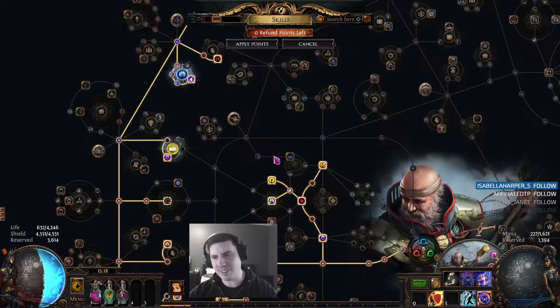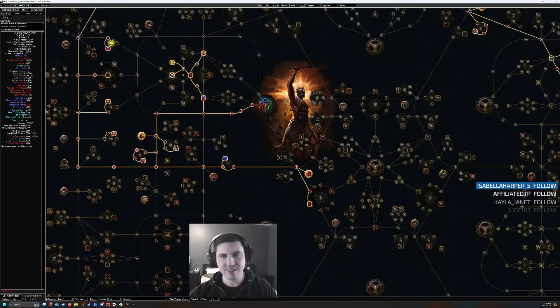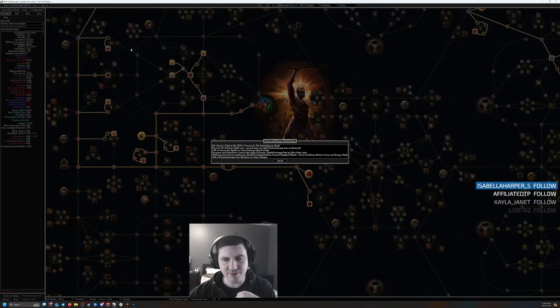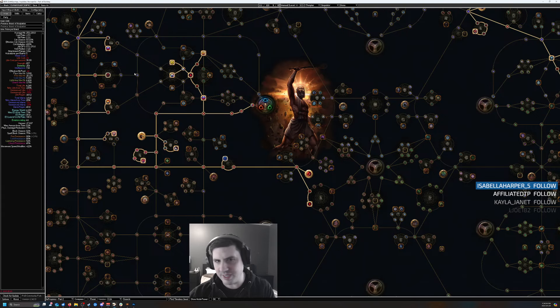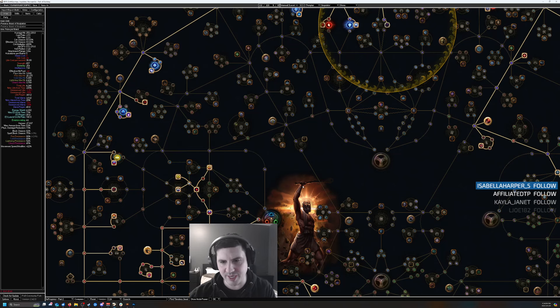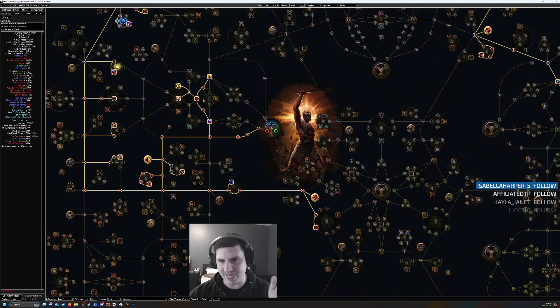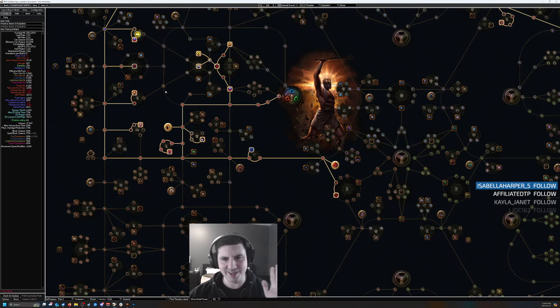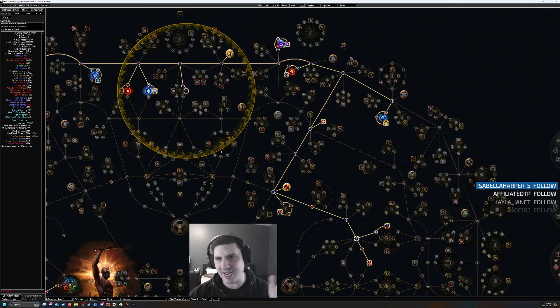The damage from this build can definitely still scale up a lot, but I'll show you in the POB that I have updated here. You can also do things like say that part of your armor applies to chaos damage taken, although it's not super necessary — we're going to leave it as recover energy shield. There are compromises you can make in terms of taking this brand wheel instead. I haven't completely figured out which nodes to take out in favor of that, so give me a little bit of time. I might come up with a better arrangement for it, or just rejig some stuff.